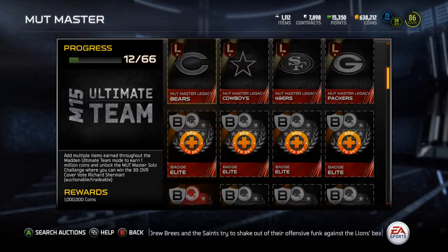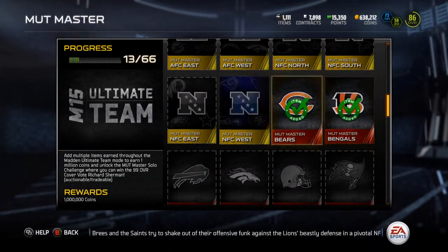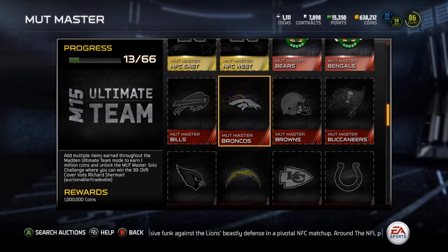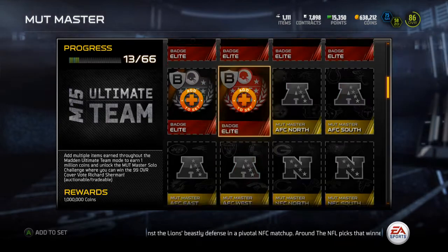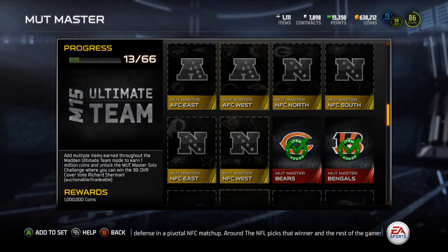This will give me 13 out of 66, so we're on our way. Throwing that Bengals one in there — these eight AFC ones just come with finishing all these sets. I'll get those just for doing that, and the 10 elite badges I can just buy.